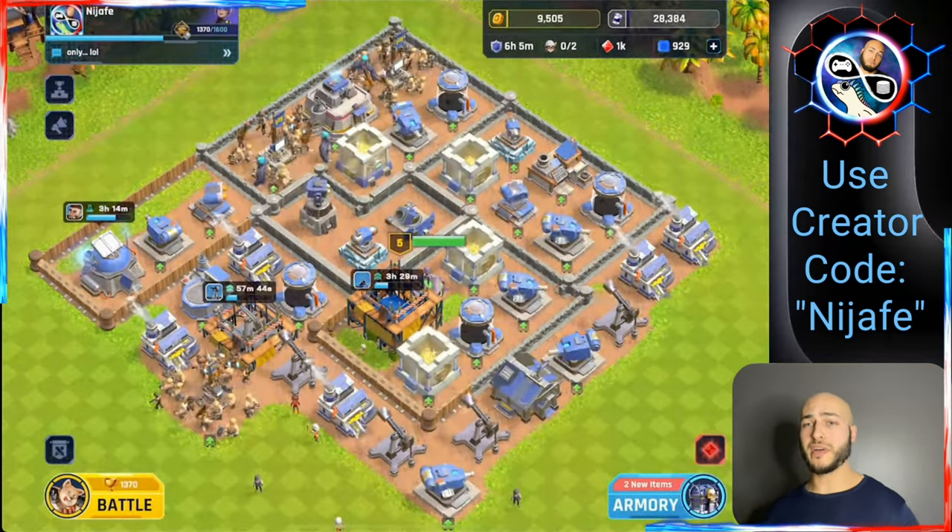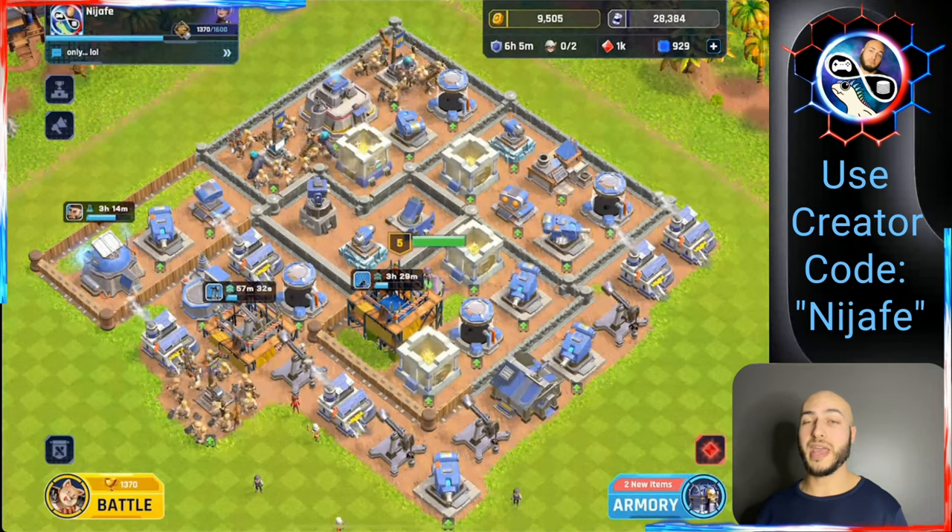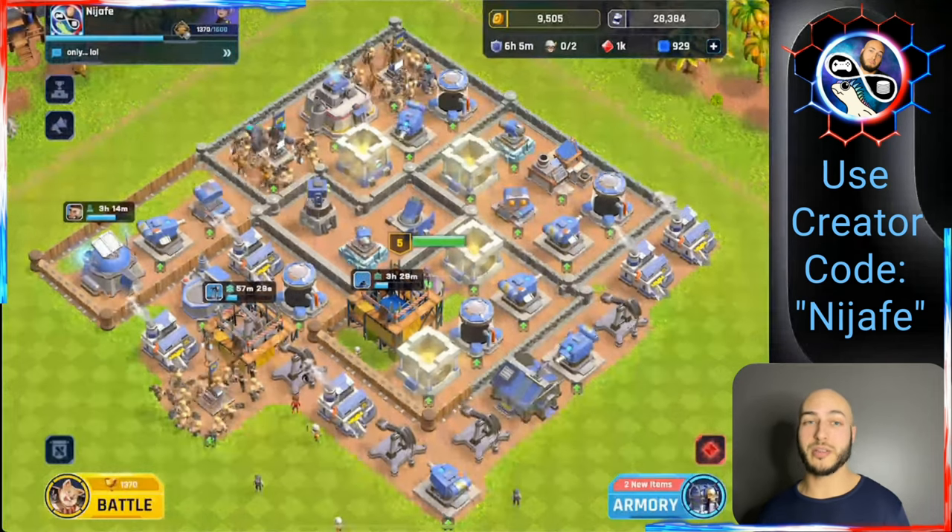If you're just getting into this game and haven't used a creator code yet, go into the settings — there's a place to add one. My creator code is Nijafe, N-I-J-A-F-E. I'd really appreciate it if you throw that in there.